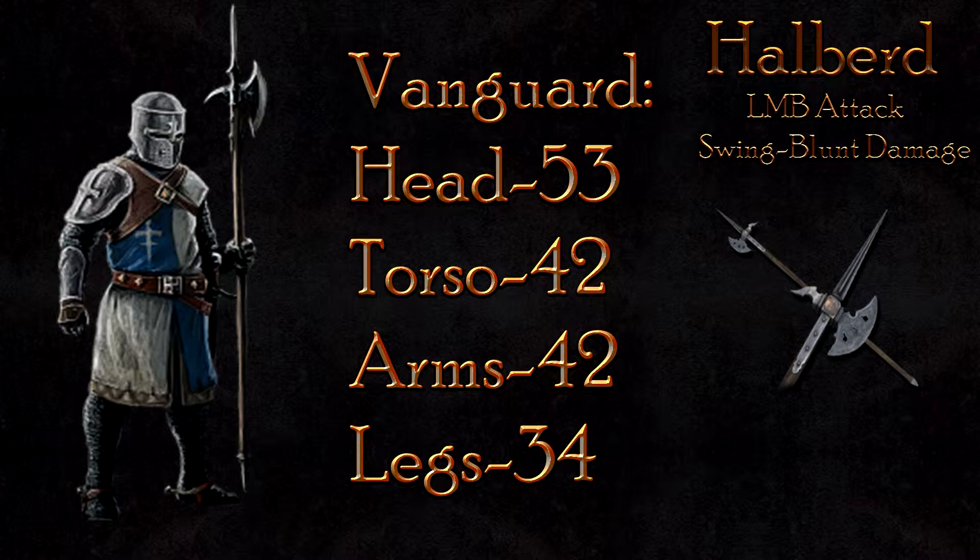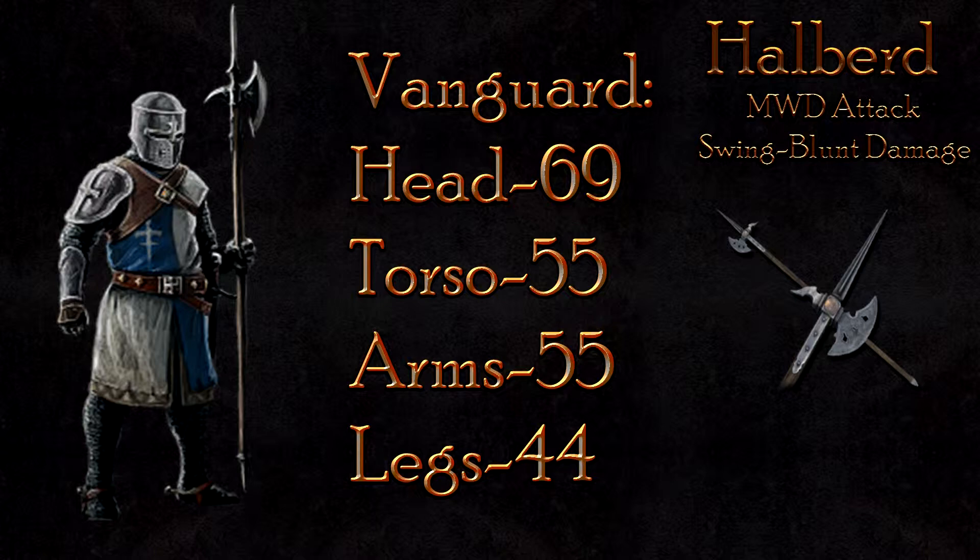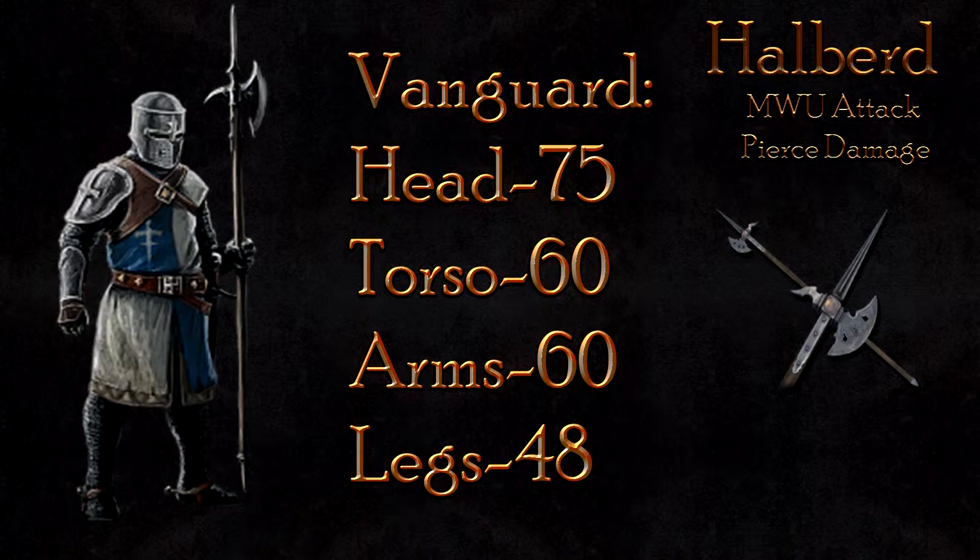The Vanguard is more resistant to the LMB attack. At only 53 damage to the head, 42 to the body, and 34 to the legs, the Vanguard will no longer easily fall in 2 hits. The Maul Down attack also suffers in damage, at 69 to the head, 55 to the body, and 44 to the legs — the Vanguard will again no longer fall in 2 hits all the time.